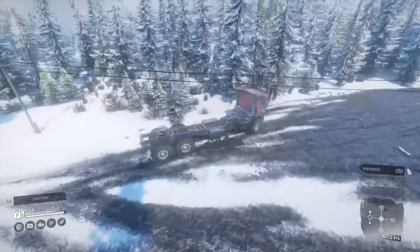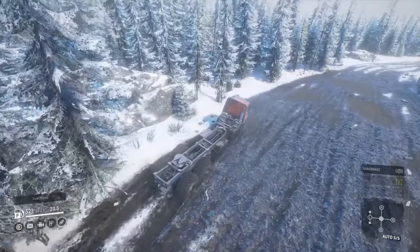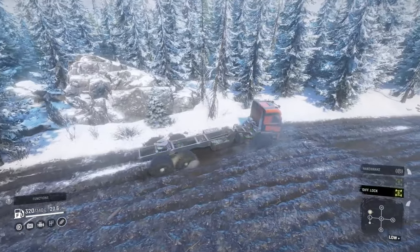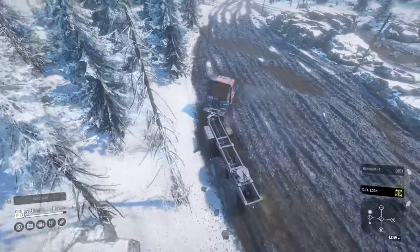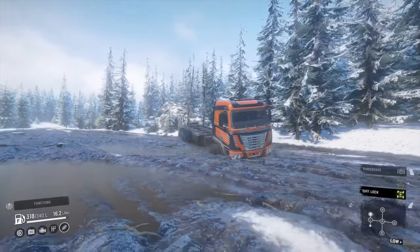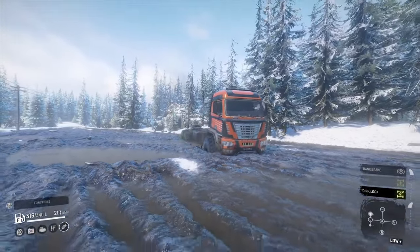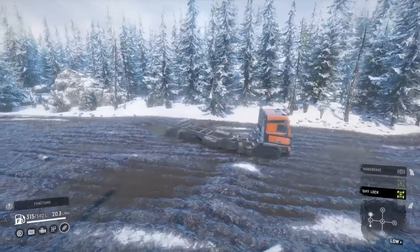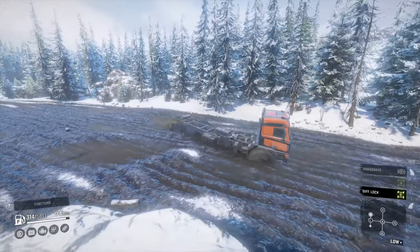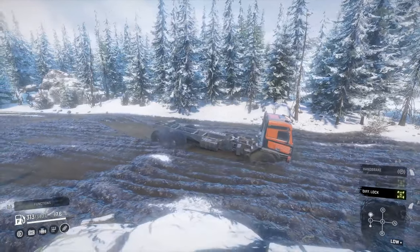Going through that snowy ditch, this thing did pretty well. It caught its chin a bit - I think because of the length of the chassis, when you go down a hill there's a lot of chassis behind you still maintaining the angle of the hill. Whereas with a shorter wheelbase, by the time the front of your truck is trying to go up the other side of the ditch, your back end's already levelled the truck out. With a longer truck, you've got more distance you need to see-saw the back end down to get the front level, so you do end up catching your nose.